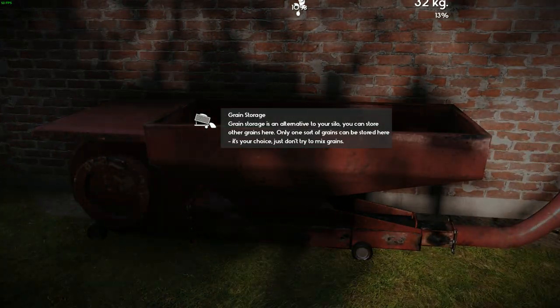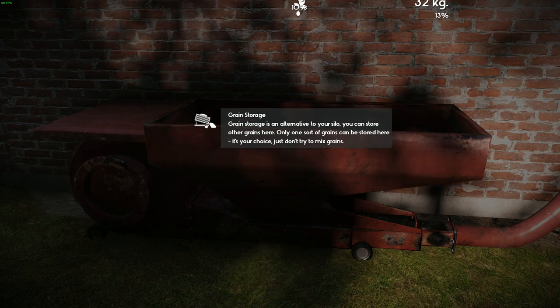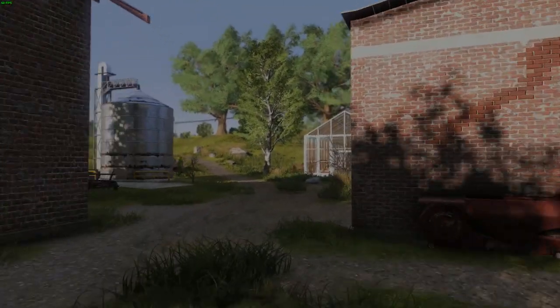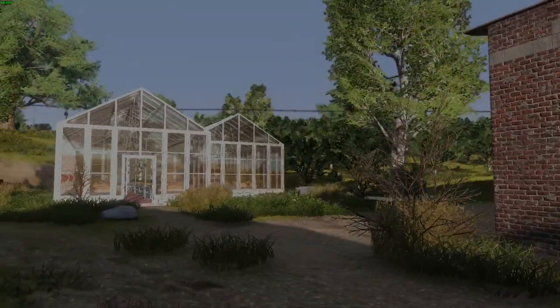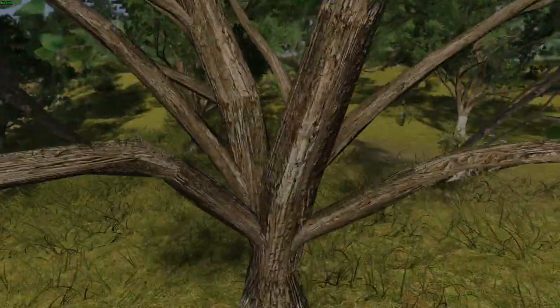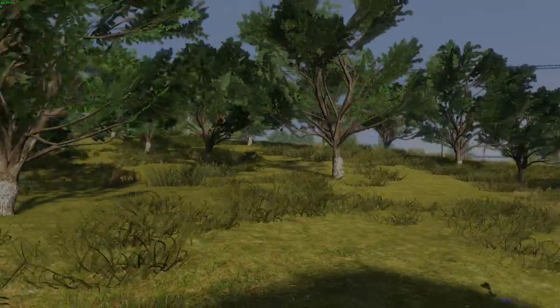The grain storage is an alternative to your silos — you can store other grains here, but only one sort of grain can be stored at a time. The trailer — I'm not sure if you can pull up to it and offload or load directly, so we'll have to look into that. Graphics-wise, what do you think of these settings? It's on ultra — everything on high. There are trees here like a little orchard — if you could interact with them and pick the fruit, that would be very cool.